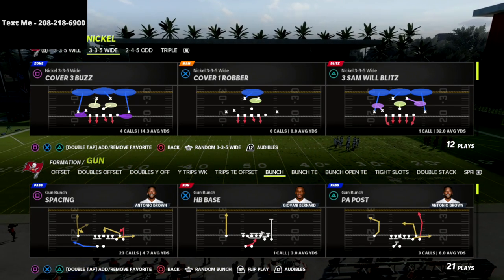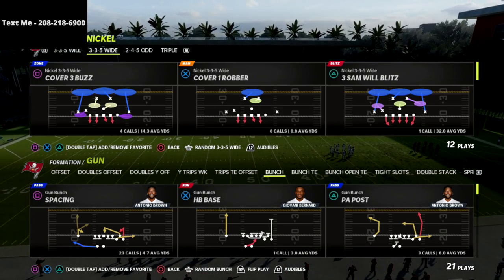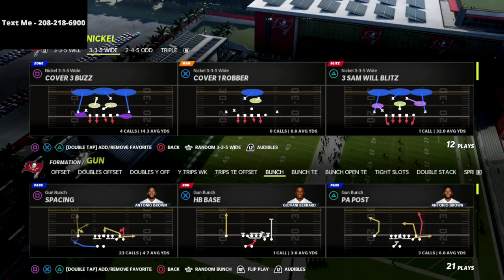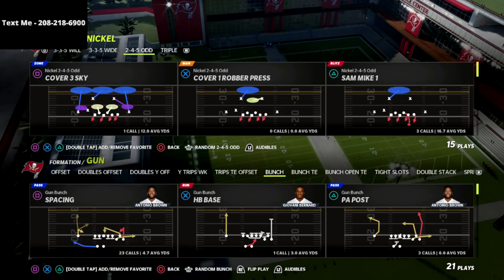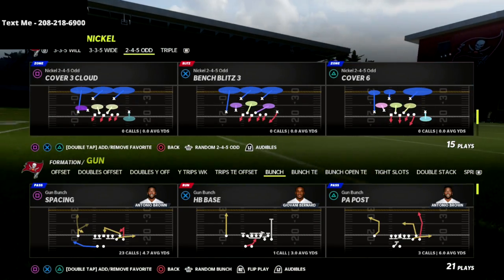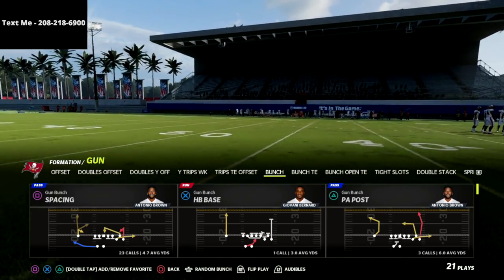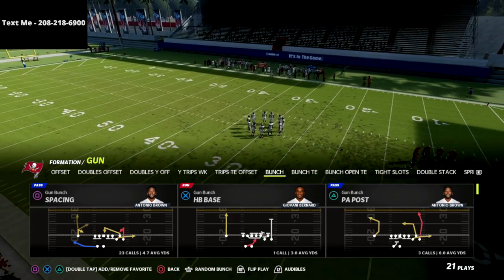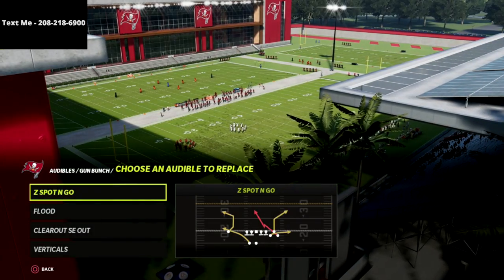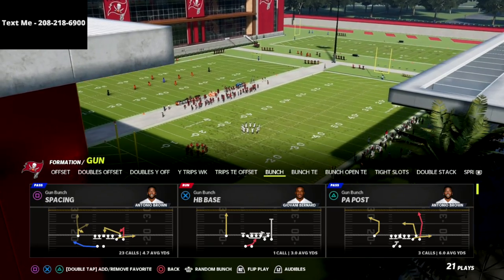In this video I'm talking about how you can bomb the cover six defense. I think cover six is one of the better defenses, especially for defending gun bunch at this point in the season. Not as many people know how to beat it, so I wanted to give you a beater out of the gun bunch. There are really two plays I want to go over: the first is verticals and the second is clear out SE out.